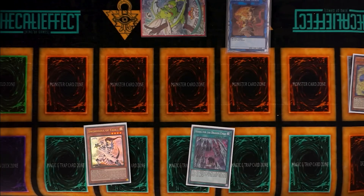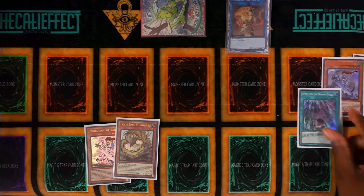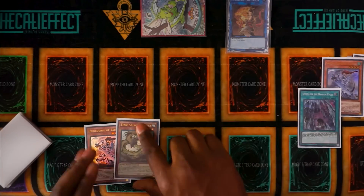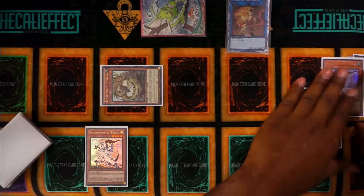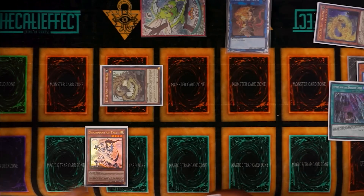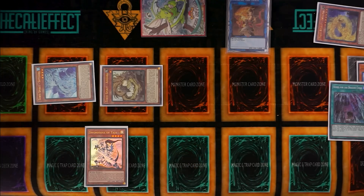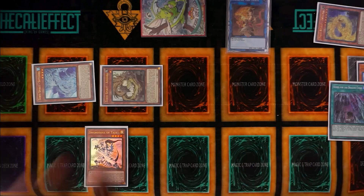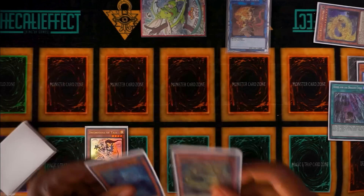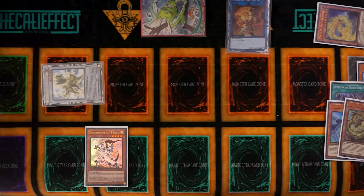We start by activating Ashina, summoning itself to the field, then using it for a link into Monk of the Tenyi. Then we activate Vessel of the Dragon Cycle — with Vessel we'll send Taia from the deck to the graveyard, then add Adora from our deck to our hand. Because we still control no effect monsters, we special summon Adora. We then activate Ashina's effect — keep in mind we're locked into Worms for the rest of the turn — and use that to special summon Shithana.